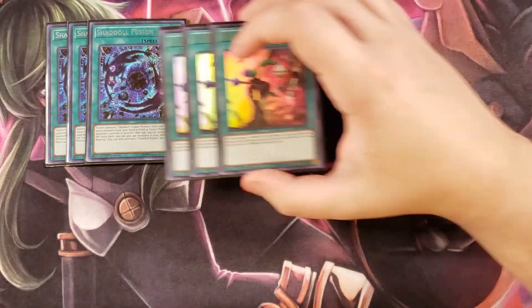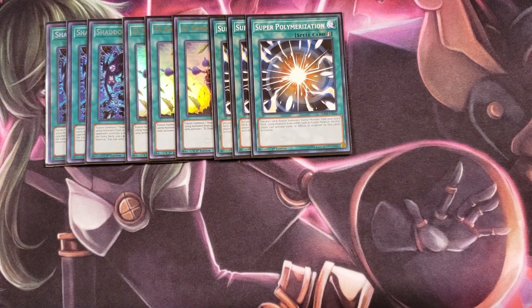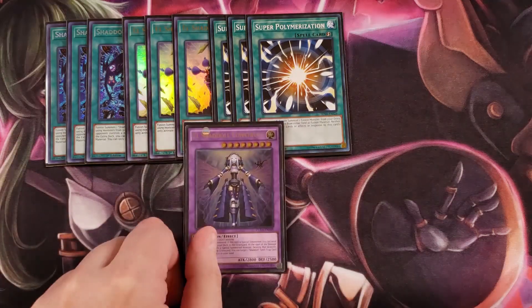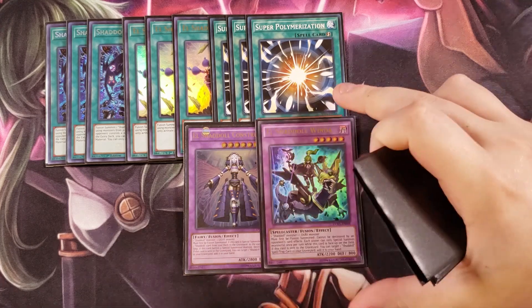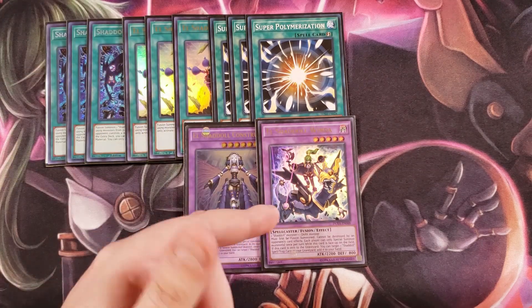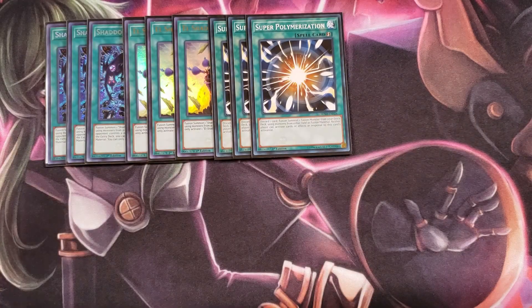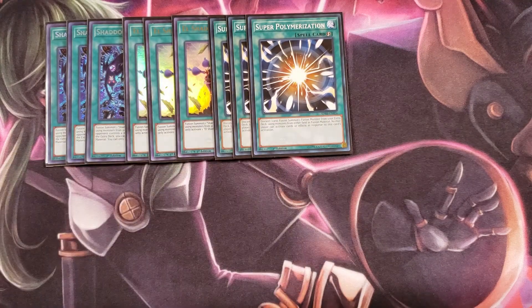We also play three copies of El Shaddoll Fusion, which is essentially a quick-play Polymerization to special summon a Shaddoll monster from your extra deck. We then play three copies of Super Polymerization, which is ridiculously good in this deck. If you have a Construct on your side of the field and your opponent has a light monster, or you have a Shaddoll like Windy and your opponent has a dark monster, you can use your opponent's monster as fusion material to go into one of your Shaddoll Fusion monsters. I always recommend playing Super Polymerization in Shaddoll decks if you have the room.